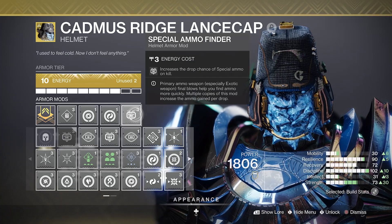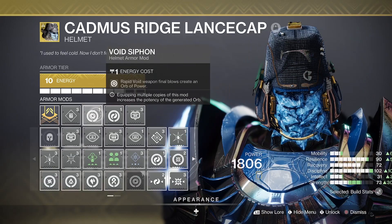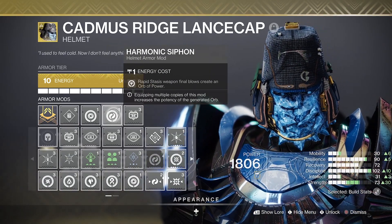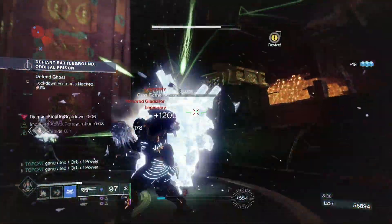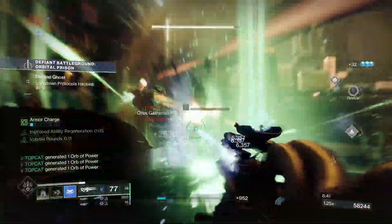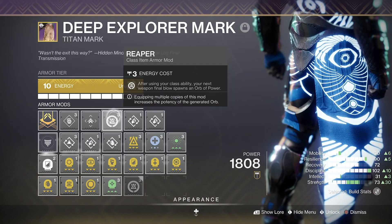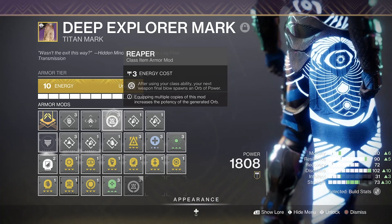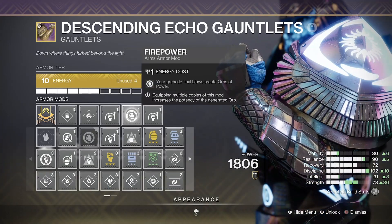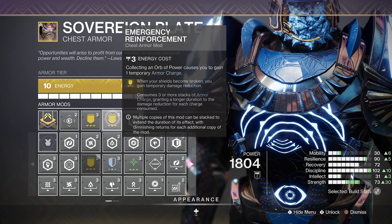For our mods, I am running a Special Ammo Finder for my double special build and a Stasis Scavenger. We are also running the corresponding siphon mods to match our weapons. If you've only got space for one siphon mod, I would keep the stasis one — it is the most crucial for this build going forwards into future seasons. The Reaper mod works really well here: plant down our barricade, get a kill, and we get an orb and a lance. The Firepower mod will also give us an orb on grenade kills, and Stacks on Stacks will take these orbs and double them for the benefit of our Emergency Reinforcement mod.